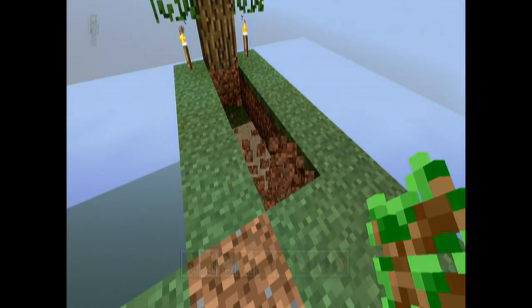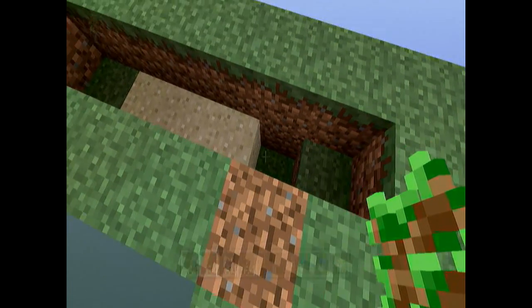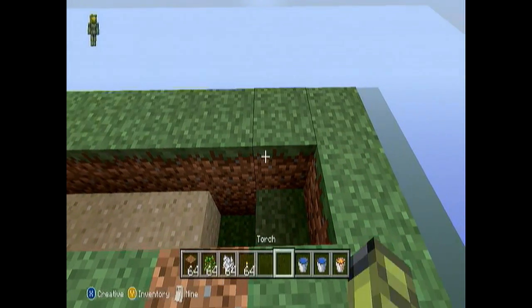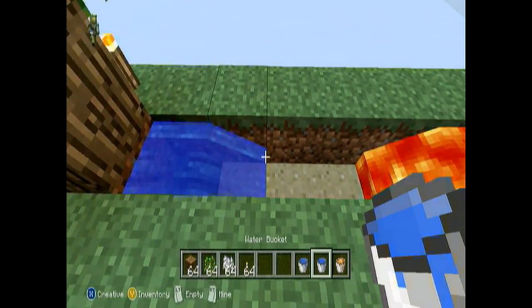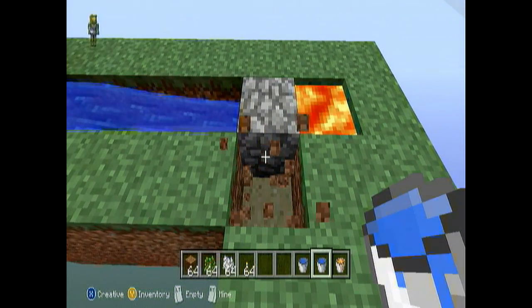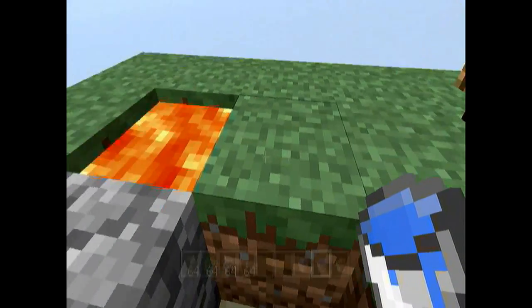Now a cobblestone generator is pretty simple to make. It's just five going across and you have one hole. You put the lava on the side that has the one block and then you put the water on the other side and it will form a cobblestone generator. This will always be able to spawn at least one cobblestone block that you can use to expand your territory.